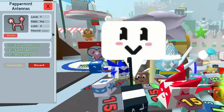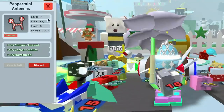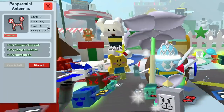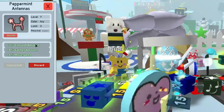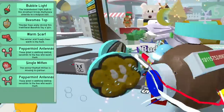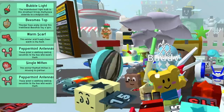Now I've got two peppermint antlers — 3% conversion amount, 4% gather, and 1% movement speed. Keep in mind this is a level 7 bee equip, so if you don't have level 7 bees, it's no good to you yet. You can only have three of these in your hive. So do you want them for 3% gather, 4% convert, and 1% movement speed? Let's compare with the other one.